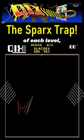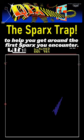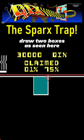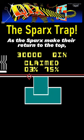Ready? At the beginning of each level, head straight to the top of the screen. Don't draw anything yet except for one little box to help you get around the first Sparks you encounter. While the Sparks are making their circuit, draw two boxes as seen here that resemble an upside-down T. As the Sparks make their return to the top,